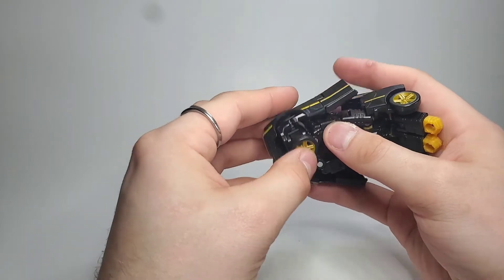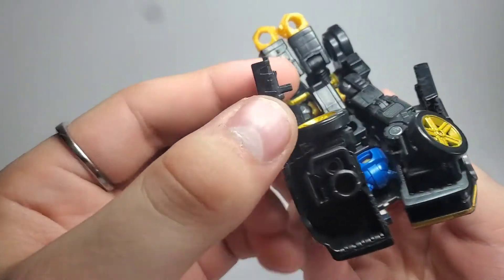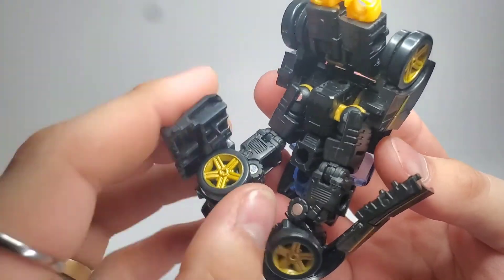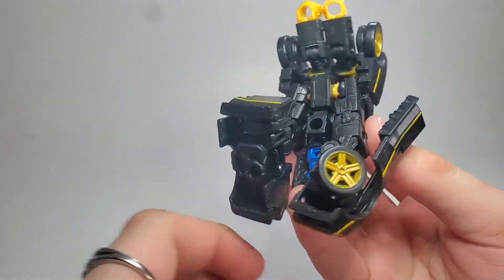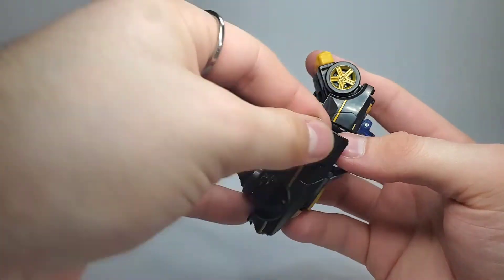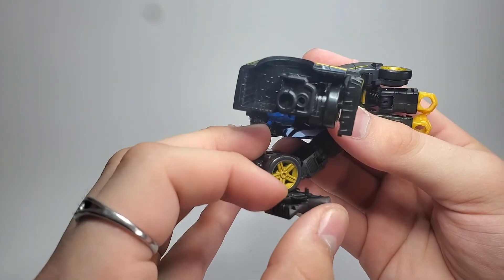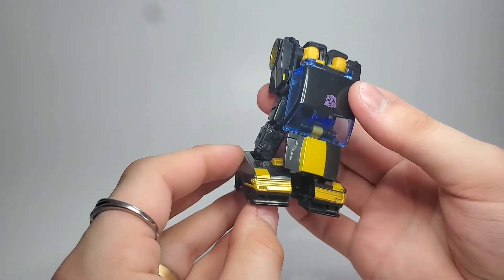Then you can pop the wheel down again and pop this whole section down. This little tab right here will go in between the spokes on the tire, so you kind of have to line the tires up right and that'll just sit in right there. Fold the tire down, fold this whole assembly down, and put that tab in between the tire spokes — just like that.